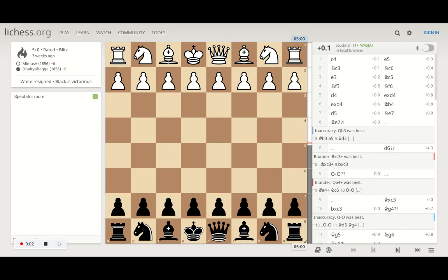Hey guys, welcome back to the Chess Yard. This is Deir Bagda, and today I'll be taking you through one of my games which I played three weeks back against a similar-rated player. He started off with the English Opening, which is the typical c4 pawn, c4, and then knight c3, trying to take control of the center.